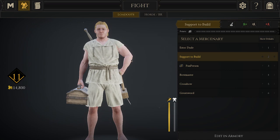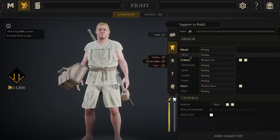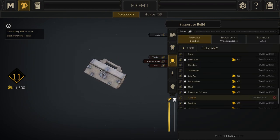In order to build these structures in Mortau, I suggest you create a support mercenary first. In your armory, equip the toolbox in your loadout. This will allow you to build the siege structures.